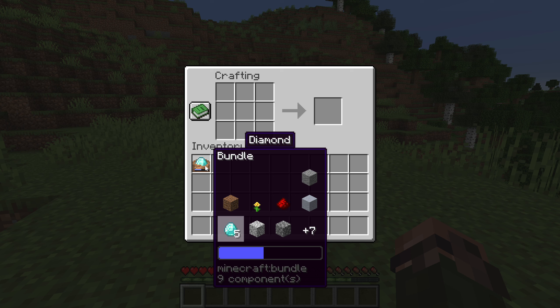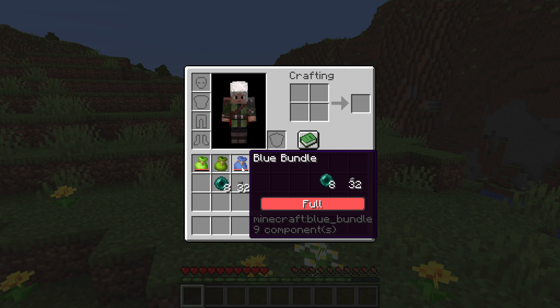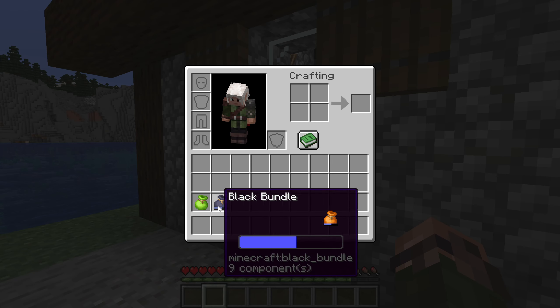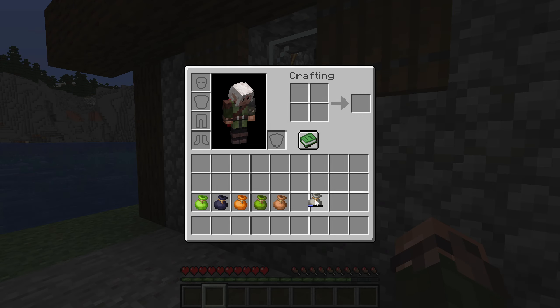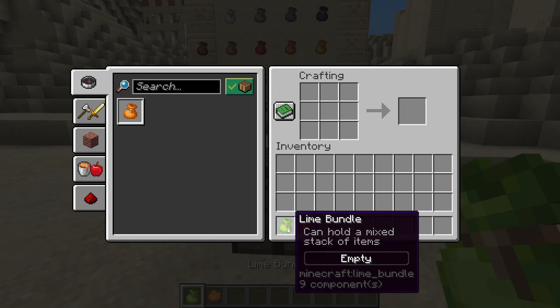Right-clicking takes the top item type out — that is, all the items of the type most recently added into the bundle. Hovering over the bundle in the inventory opens a preview of the first rows of items. Items are added in rows of 4, so you'll see at most 12 items, and bundles with more than 8 items show at least 8. While this view is open, you can use the scroll wheel to select any visible item, which shows a highlight and its description above the preview. The item also peeks out of the bundle icon. Right-clicking to take an item out while one is selected takes that specific item instead of the top item.